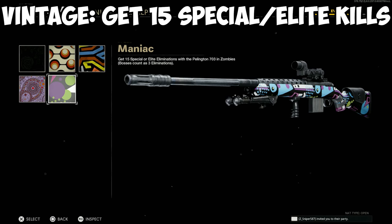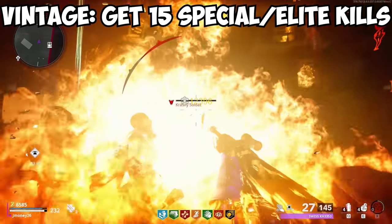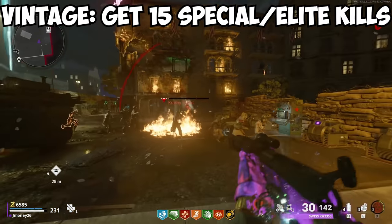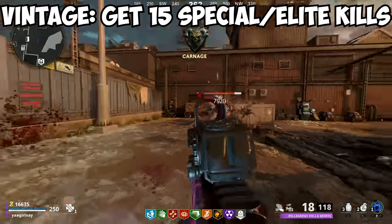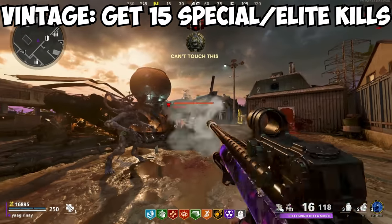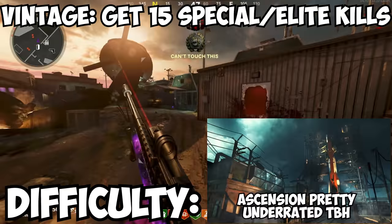For the vintage camos, you need 15 special or elite eliminations. Basically, almost anything that isn't a normal zombie will count for this challenge, besides dog round type enemies like plague hounds, hellhounds, and tormentors. Firebase Z and Forsaken have the most special and elite spawns out of all the round-based maps, but I'd personally recommend grinding on Firebase Z. Difficulty? Not too bad.